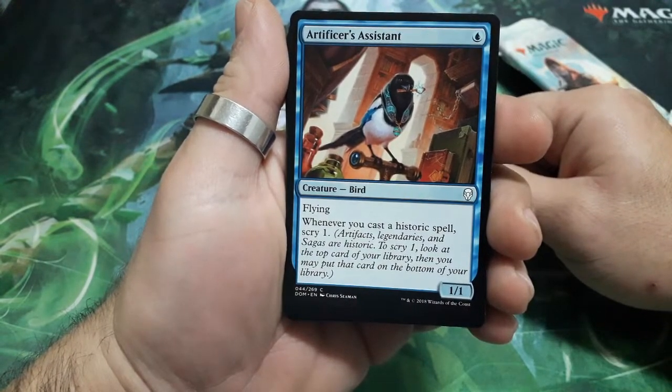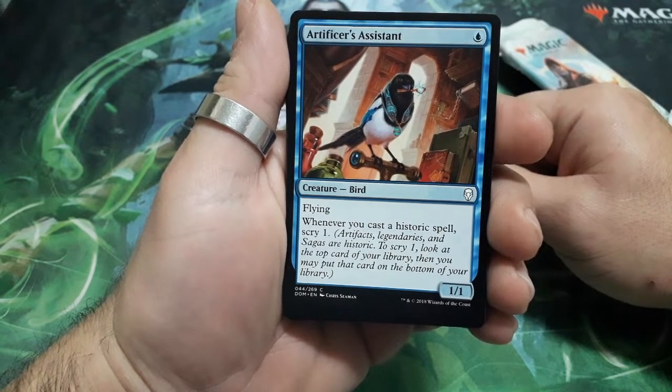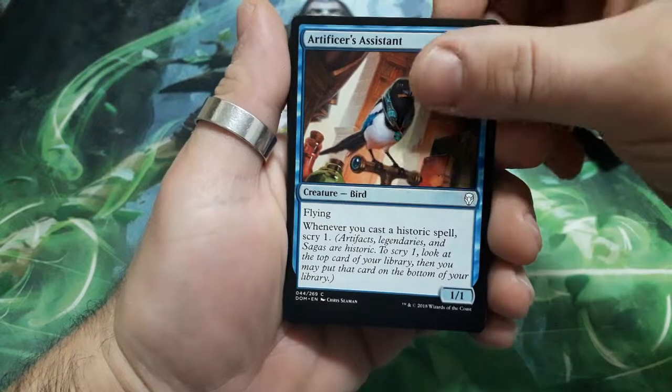Artificer's Assistance, one drop, has flying. Whenever you cast a Historic Spell, Scry 1. And it is a 1-1.